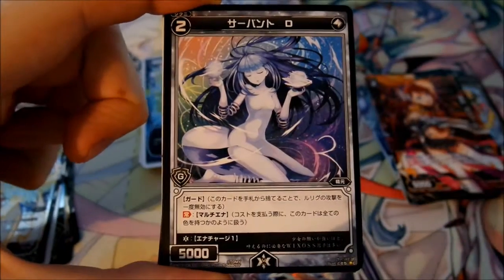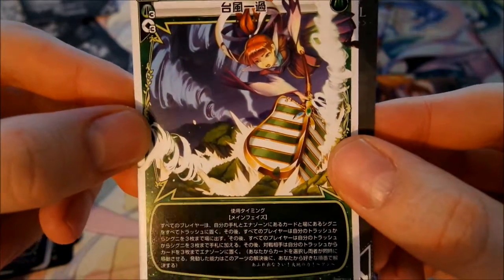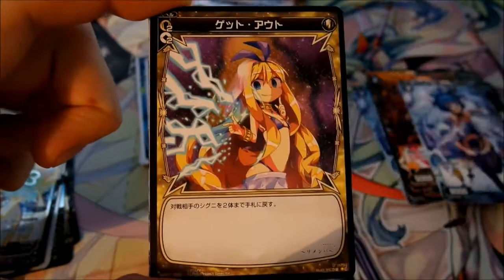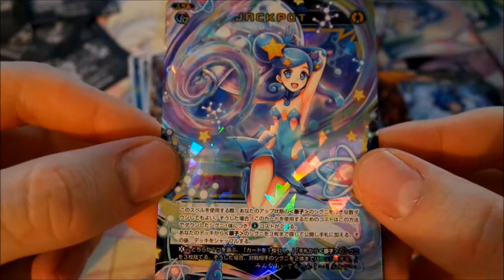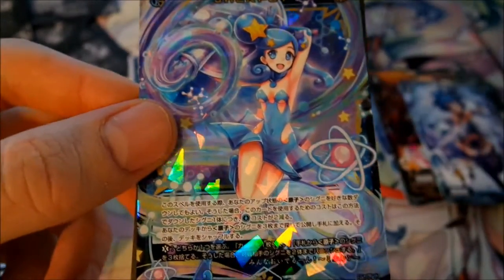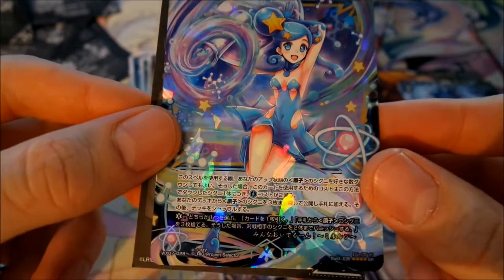I'll go a bit faster as I've already spent a lot of time and have some more packs. This is the arts card, this one is the rare, and again the arts card. Oh - it's an SR card! This looks like Mirurun. It's a spell card - it's called Jackpot. A really nice SR card with a space-like look, it looks really really cool.